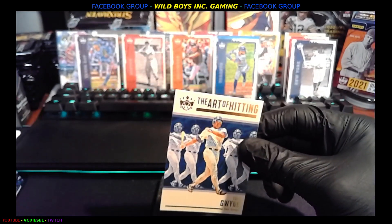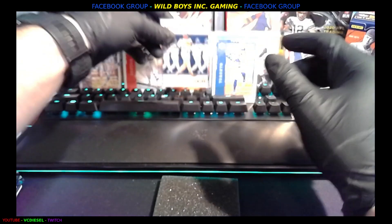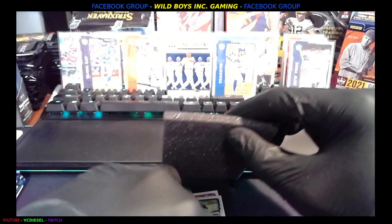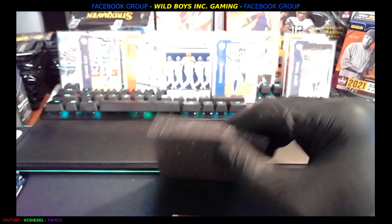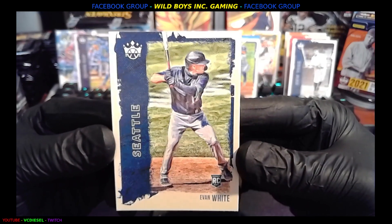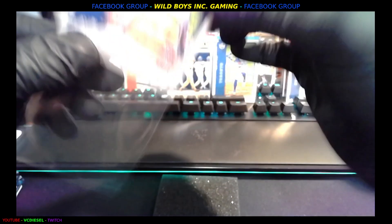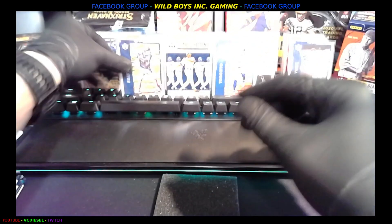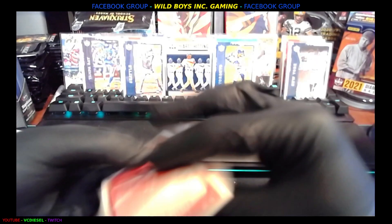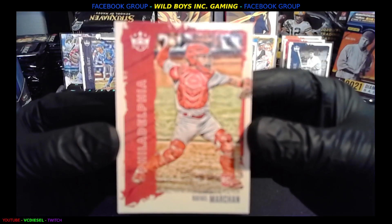And we got Evan White, rookie card, Seattle. And then Philadelphia's Raphael Marshawn, rookie.